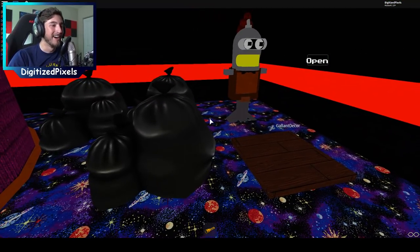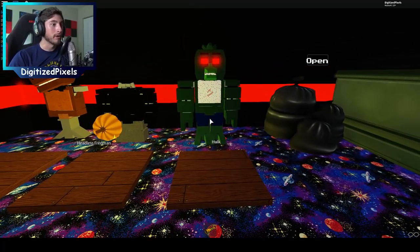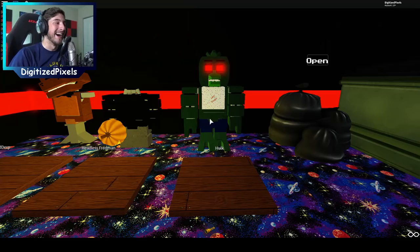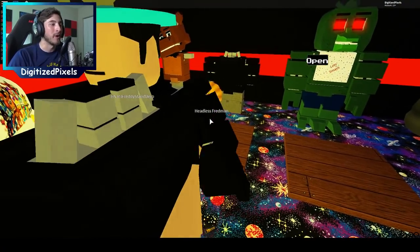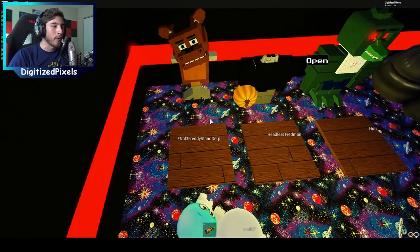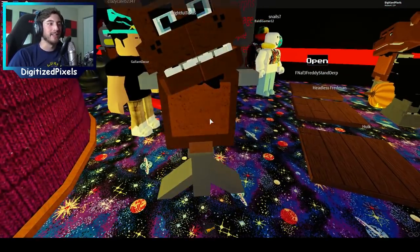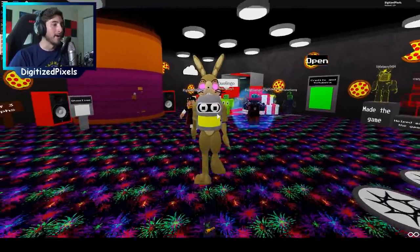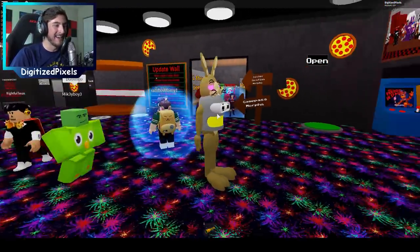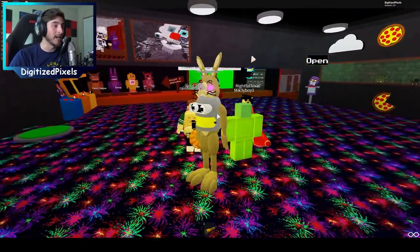It's Gallant the Claw as Bender from Futurama! There's also Hulk — let's smash! Headless Fredman — that's really cool. How is this FNAF 3 Freddy? Stand derp! They've got Unbounded in the trash bin too! This is priceless. I think this is a next step in animatronic evolution.